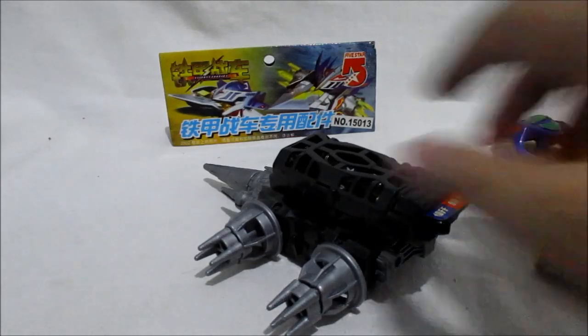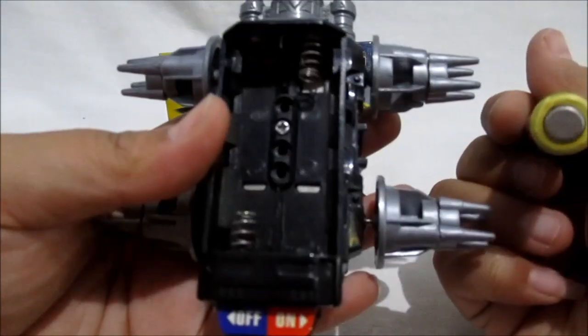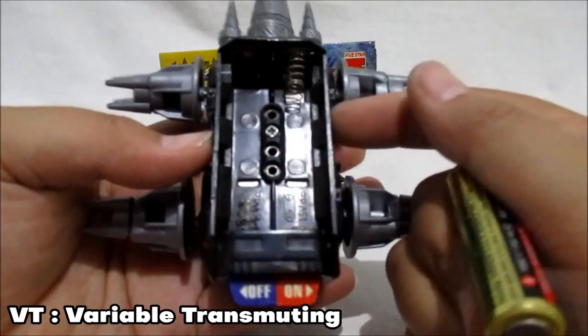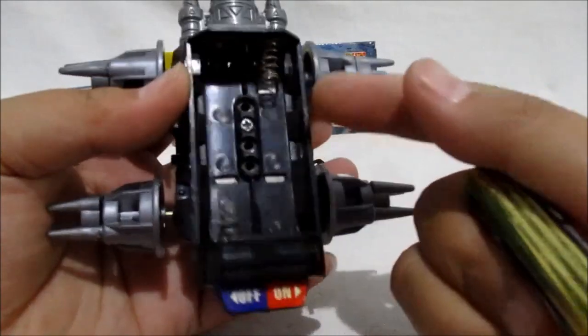Oke, selanjutnya gue mau masukin baterai karena gue mau ngetes dulu guys di battery box-nya. Ini namanya Sasis VT guys. VT itu Variable Transmuting, kalau gak salah ya guys, sorry kalau salah, koreksi kalau gue salah. Ini namanya Sasis VT.